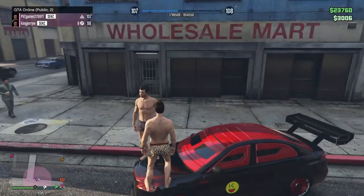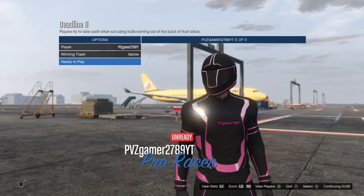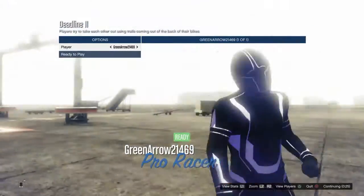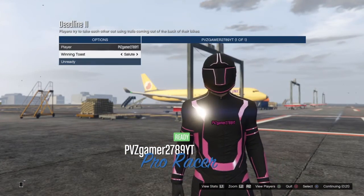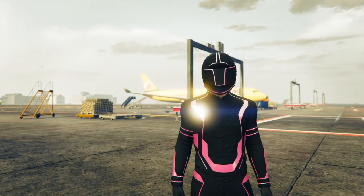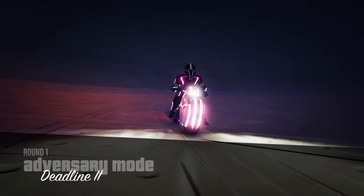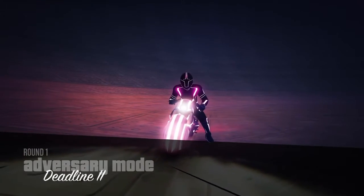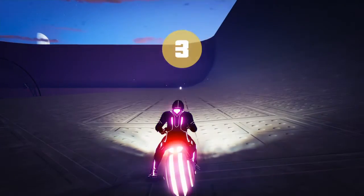Alright guys, so we're here in session and I'm pink so we just have to work with what we got. I'm going to be making sure that no one kills PVC Gamer — I'll guard him and I'll position in front of him. We are in an online match so we hope no players try to kill him.